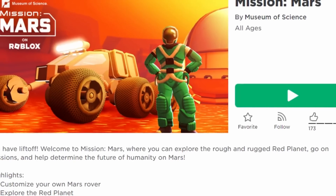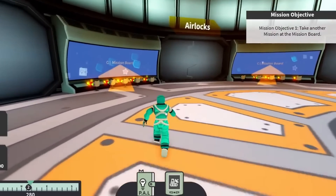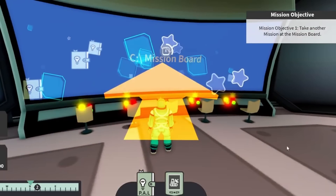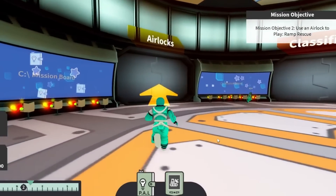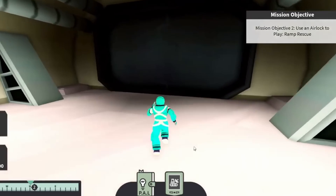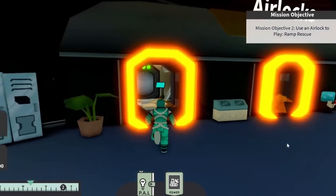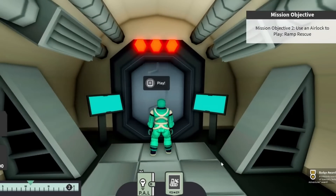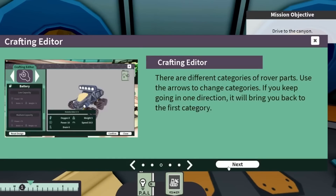This is the game we will be in today. Firstly, leave this mission. Come over here to the mission board and select the RAM Rescue Mission. Now come over here to the airlocks to start the mission. Once you go through the airlock, come over here to the crafting editor and deploy your rover.